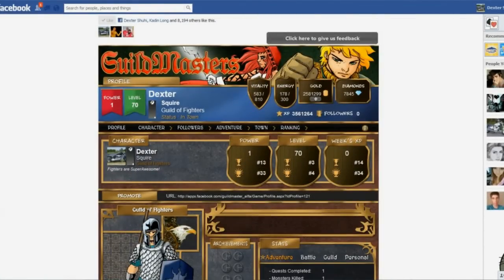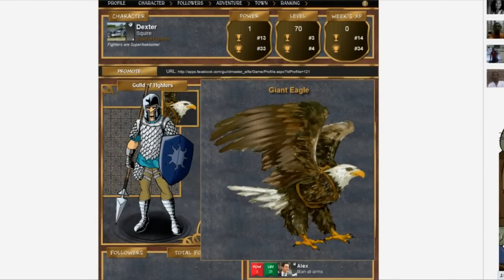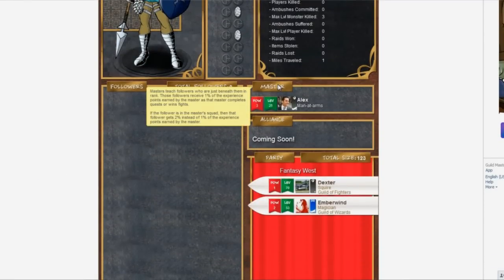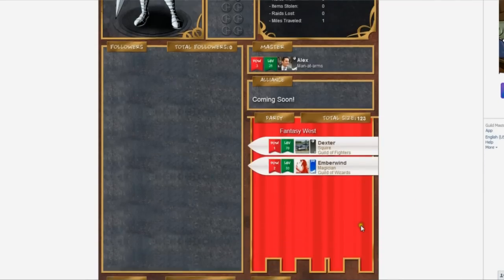This is Guildmasters, the fantasy role-playing game for the Facebook platform. This is the profile screen, the first screen that you see when you start the game. On the profile screen, you can see a picture of your character, your character's mount, the achievements and stats that you have. Beneath this you have your followers, your master, the alliance that you're a part of, and your adventuring party.